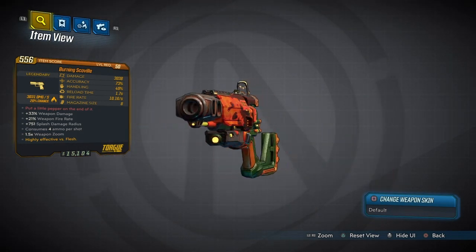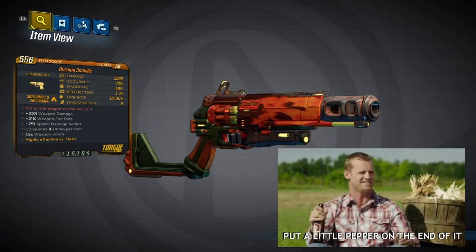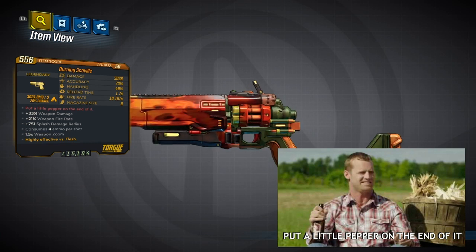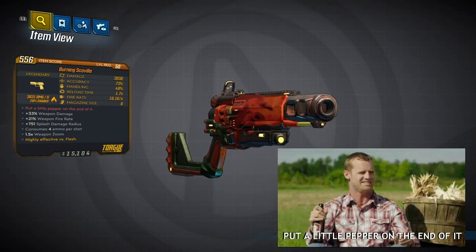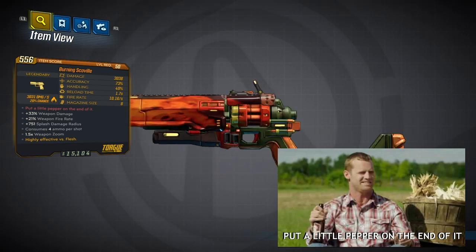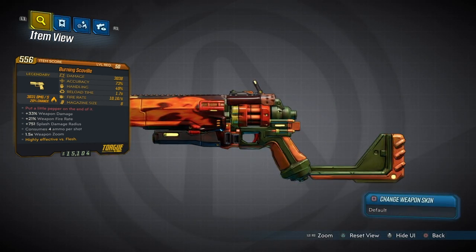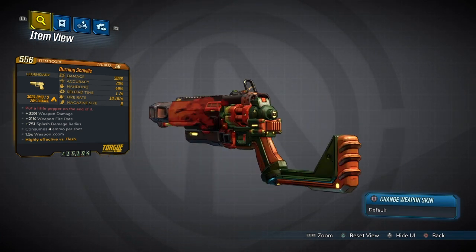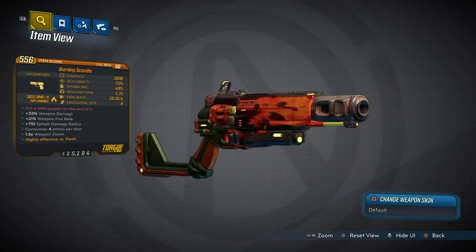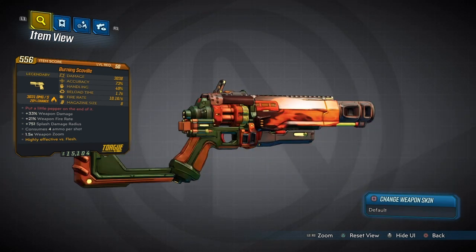The Burning Scoville is a reference to a Canadian TV show that started from YouTube called Letterkenny. In this episode they are basically going back and forth about how women sound when they're climaxing, saying yes yes yes yes, and Kenny tells his friends he put a little pepper on the end of it. It's really funny, so check it out if you haven't seen Letterkenny.